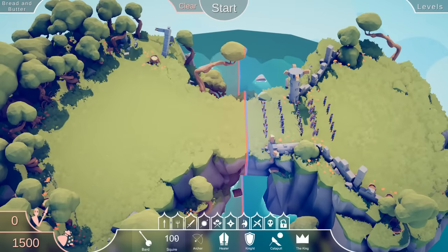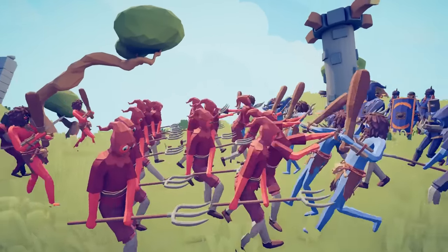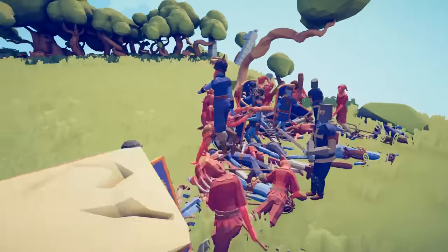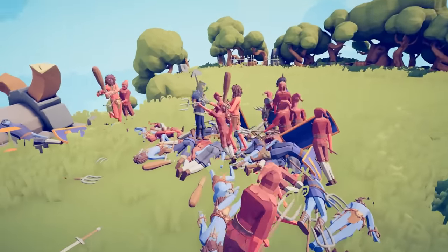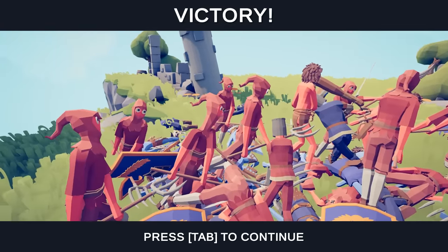The squire costs a hundred bucks, but a farmer only costs 70. Look guys, it's the poor man's pike phalanx. If you don't have pikes and trained troops, go out to the fields and get a bunch of farmers with pitchforks. This is something we did in the original build of TABS - when poachers and chicken men reigned supreme and farmers were just a really cheap unit.